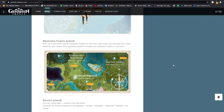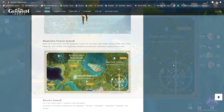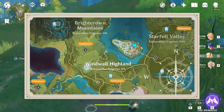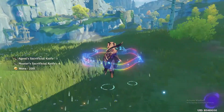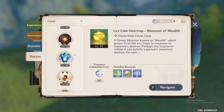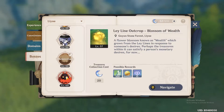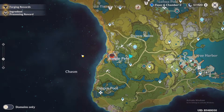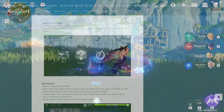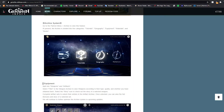The Exploration Progress System shows you the amount of exploration you've completed in each region, displayed as a percentage. This might already be completed for most players at Adventure Rank 36 and above — even some players at Adventure Rank 20 may have explored everything already.